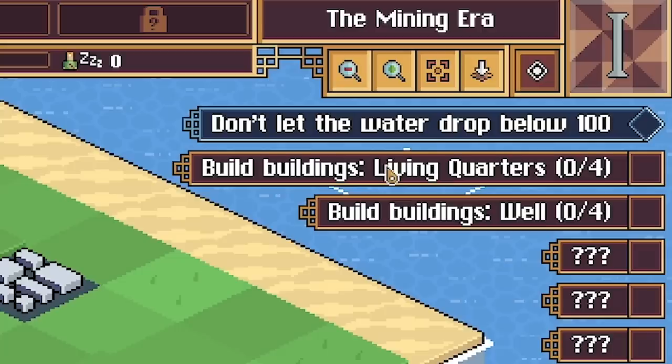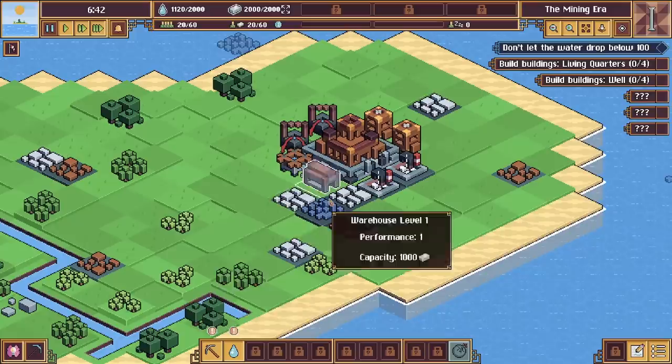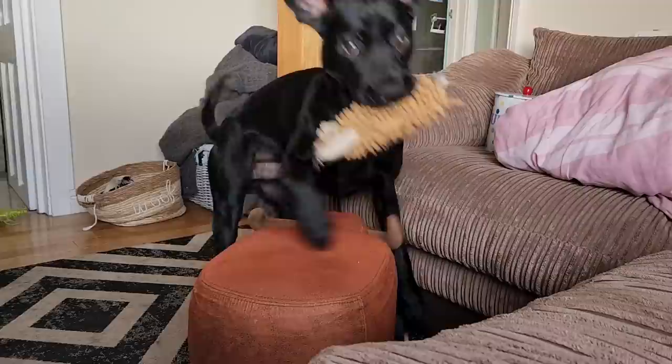In the top right, because I'm playing the tutorial, we've got the tasks we need to do. We've got to build four living quarters and we've got to build four wells. So we'll get on to that.